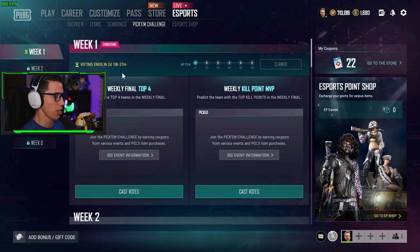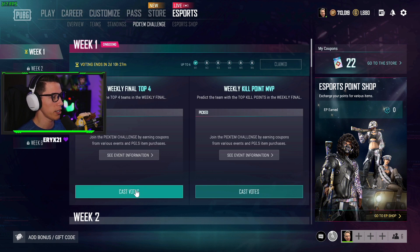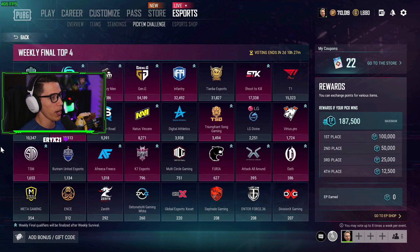Let's go over a quick overview of the Pick'em Challenge. We'll be doing two events — Event One and Event Two. Event One is voting on which teams we think are going to make it into the top four of the weekly final matches. There are only going to be 16 teams you can vote for — this is really important. We go to the weekly final top four, click on 'Cast Votes', and right here is the page where you click on which team you think is going to win.